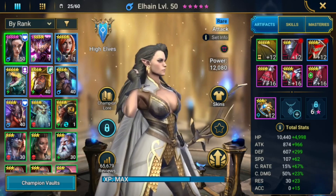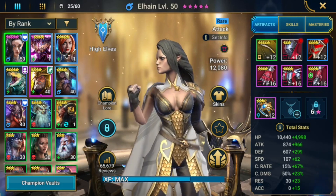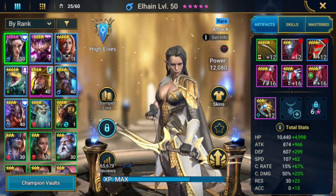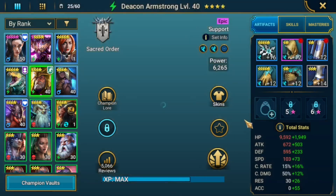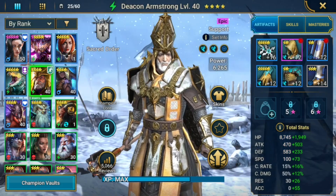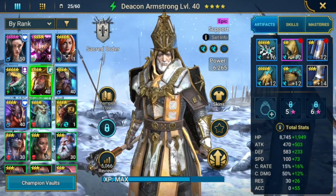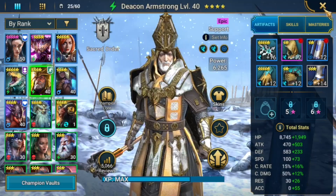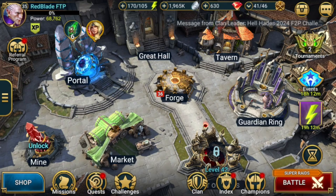Overall my luck has been okayish on the rolls. The starter lifesteal should be equipped on Elaine so she can carry your campaign hard. For those not doing the challenge, you should have picked Monkey Sun Wukong, but since we're doing the challenge, the best starter for me could be Deacon, so I picked him and he was a clutch champion overall.